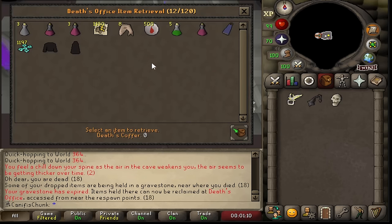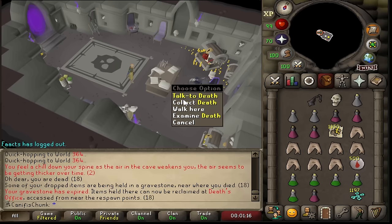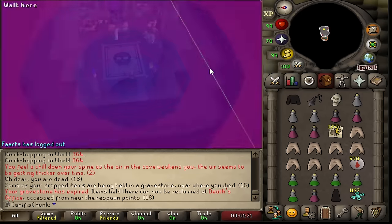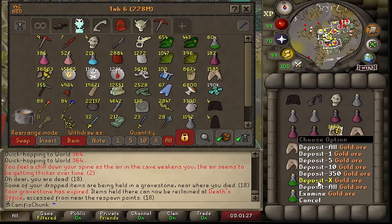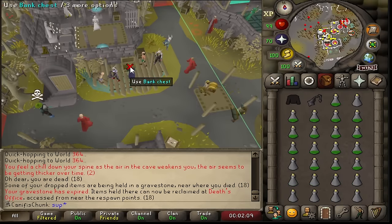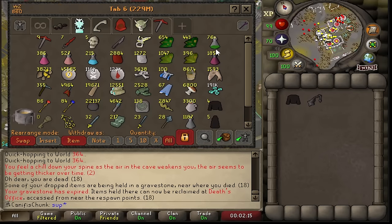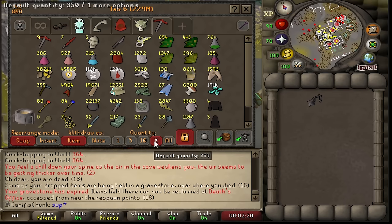That is an extremely fat stack of gold ore which I am very happy to have. Let's have a look at how much gold ore I actually have — 38,000 gold ore, which if my maths is correct is about 800,000 smithing XP. That is crazy. And 76 super combat doses — we are going mental with that at the minute. That is incredible.